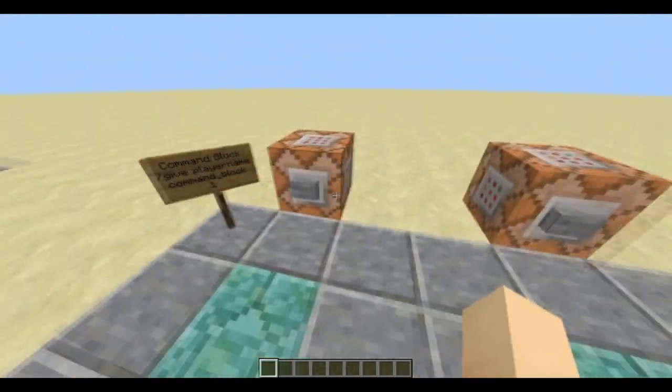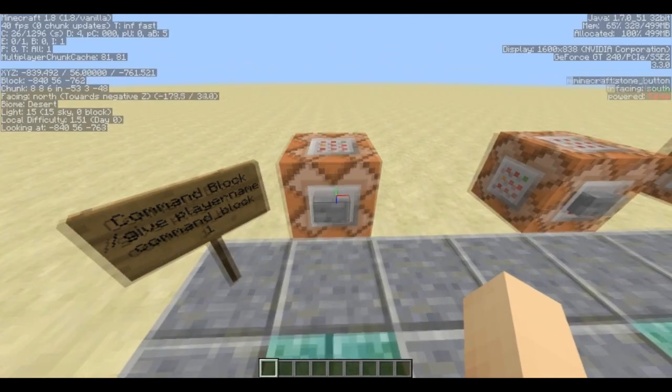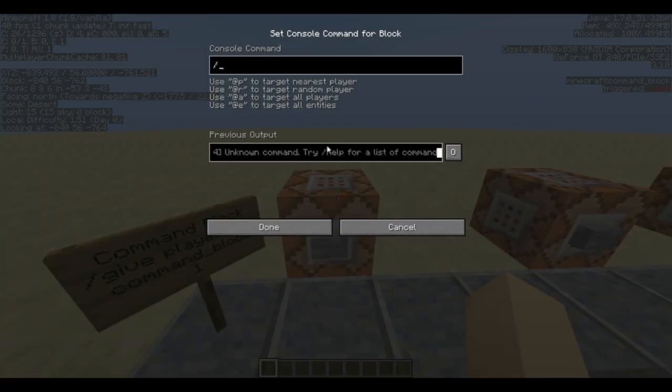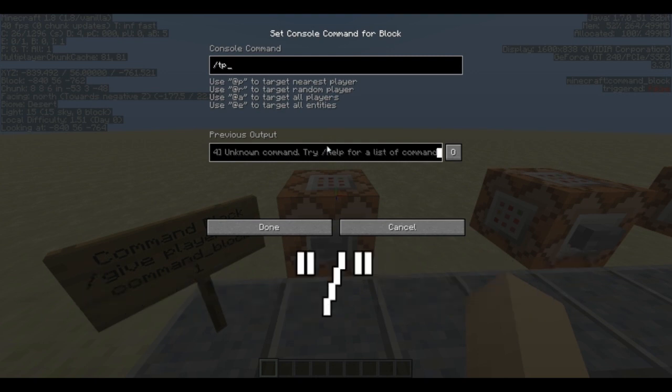Let's hit F3 and talk about how coordinates work. The command is teleport — /tp — and then you type @a for all players, @r for a random player, or @p for the nearest player. I'm going to use @p since I'm in single player. Then you type the coordinates in X, Y, Z order.